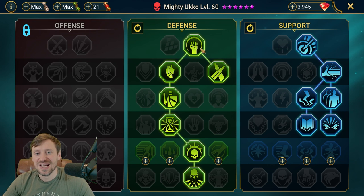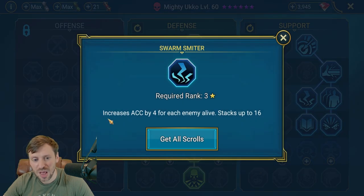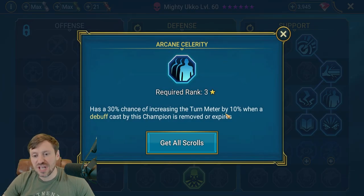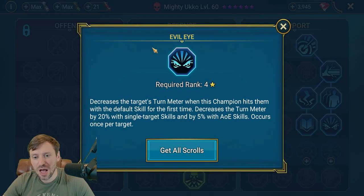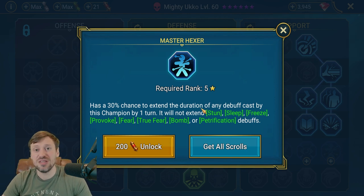For Live Arena masteries, I've gone Support tree. Taken a bit more accuracy - increases accuracy when this champion has no skill on cooldown, increasing accuracy by 4 for each enemy alive, so up to 16. Arcane Celerity - whenever a debuff placed by this champion expires, it increases our turn meter by 10, keeping us really fast. Also took Lore of Steel to help increase speed a little, Warlord to push back turn meter, and Master Hexer to increase the duration of Block Buffs and Decrease Attack.